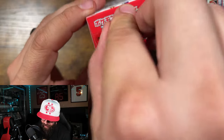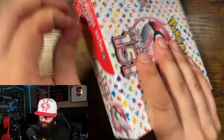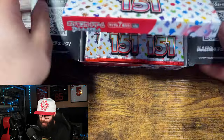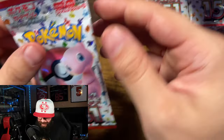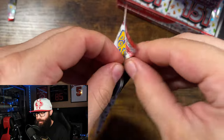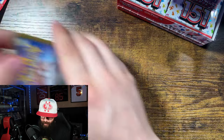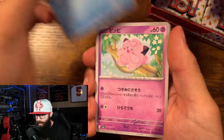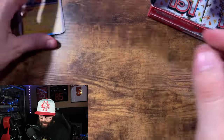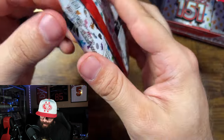If you guys saw my last video, you'll know that I opened a fake box of Japanese 151. If you guys want to know what to look for, go back and look. This is what a real box looks like. This is my second box. I don't open product very often, but it is my birthday, so I am going to rip a second box. It was after getting a fake box from my wife for my birthday — from an eBay seller who had positive feedback at the time. It happens. That's why there is buyer protection on eBay.